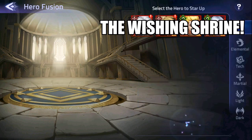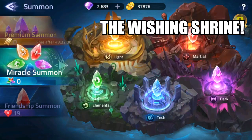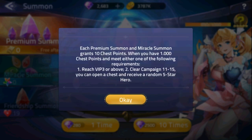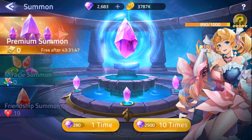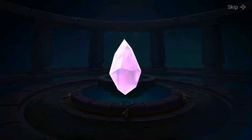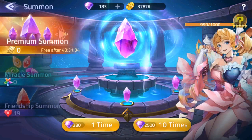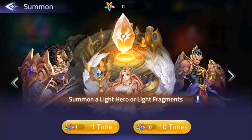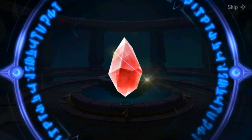The Wishing Shrine is the place to summon new as well as duplicate heroes for your team. Each premium and miracle summon gives you 10 chest points, which can be redeemed for a random 5-star hero once the bar hits 1000. There are currently 3 types of summons: the Premium Summon, using premium summon tickets or gems — 280 gems for 1 summon or 2500 gems for 10; the Miracle Summon, using miracle tokens for higher chances of 4 and 5-star heroes; and the Friendship Summon, using hearts received from friends, with the lowest chances of high-star heroes.